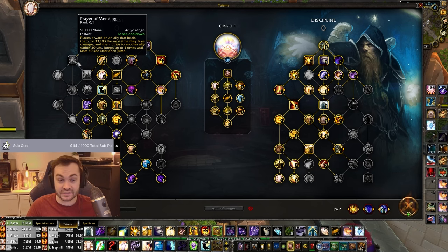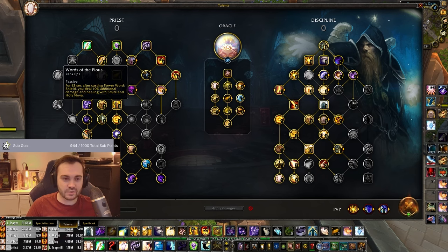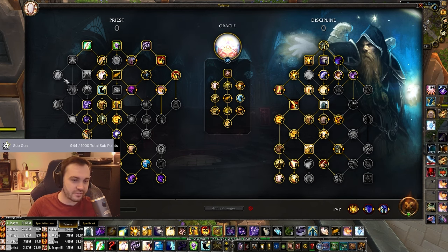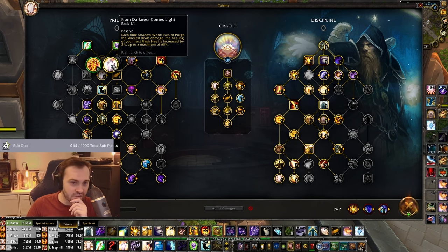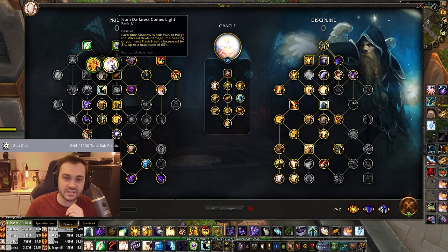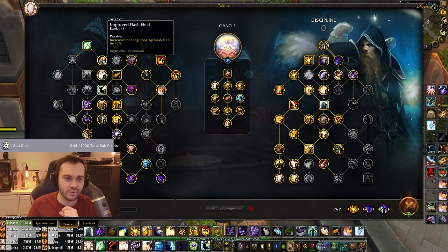I've skipped Holy Nova and, most importantly, Words of the Pious because we're not smiting that much. With that in mind, Spell Warding is nice but because we don't have those other talents it's just not worth committing the points into. Same thing for Rhapsody. Next tier is From Darkness Comes Light - you'll put Purge the Wicked up on various targets, so if you can get some Flash Shield procs into Flash Shields it's good value. You aren't going to be the target that much, so Protective Light just isn't as strong.